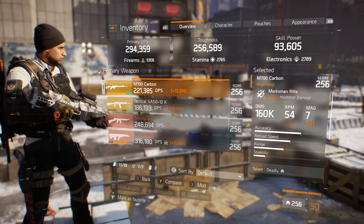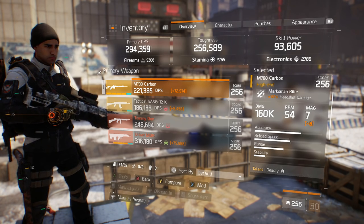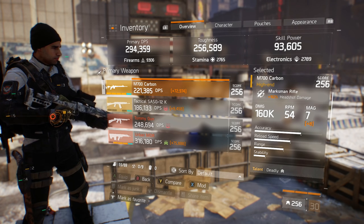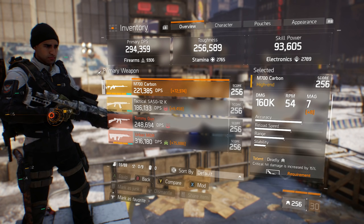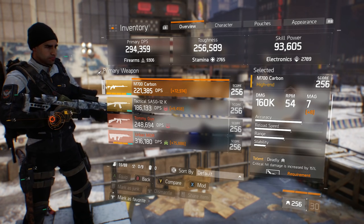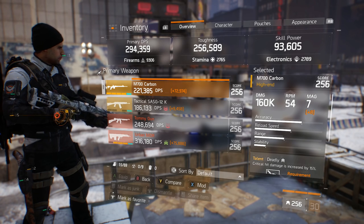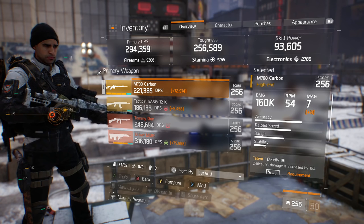For my marksman rifle, I decided to go with the M700. Yes, you can run the SOCOM or the First Wave M1A, but those sniper rifles are going to take three, four, or five shots to kill somebody. They are very good to run and the fire rate is a lot faster than the M700, but I think the time to kill is a little bit lower. So I'd recommend the M700 — it's probably really annoying for the people I'm killing, but it works like a charm.